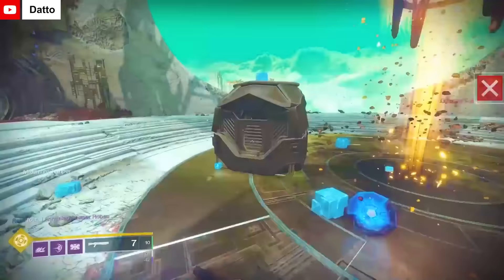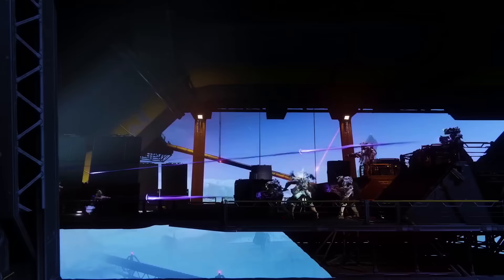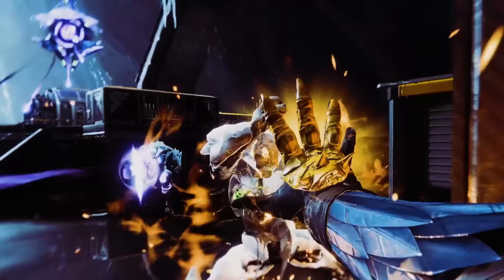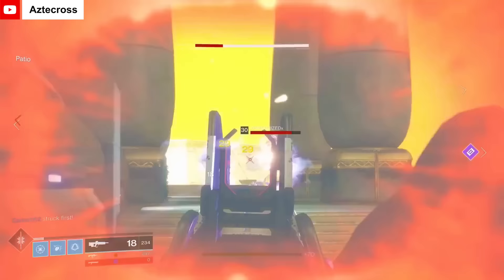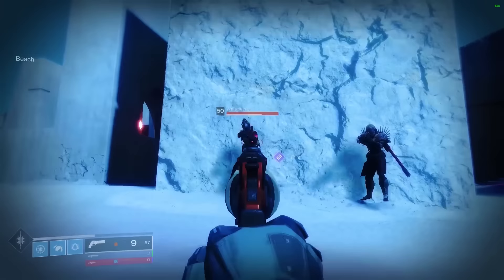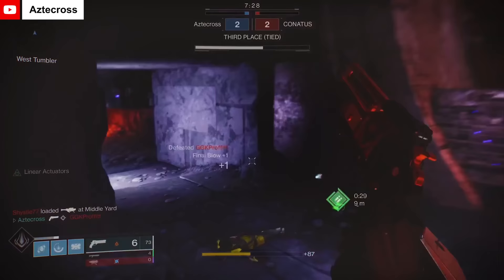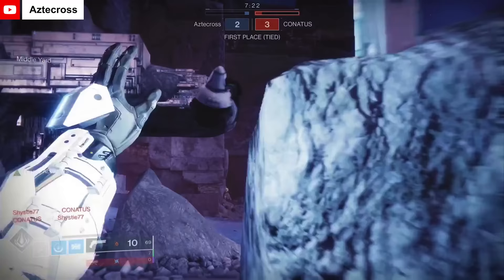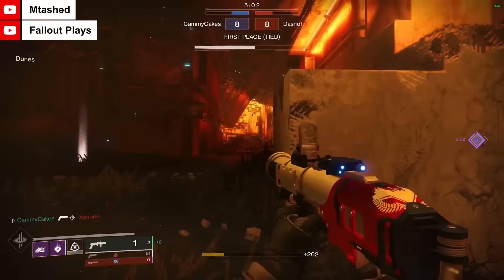Back in Season 3, Bungie introduced us to a new concept: Pinnacle weapons. These were static weapons that came as the rewards for intense, lengthy quests. Pinnacle weapons were the precursors to the ritual weapons, but significantly stronger. They each had a unique perk that could not be found on any other weapon in the game, effectively making them legendary weapons with exotic perks. The first few of them were mostly geared to PvP players including the Redrix Claymore, Luna's Howl, and Not Forgotten. In Season 5 with the Black Armory, Pinnacle weapons were expanded to include one for each of the three core playlists: Strikes, Gambit, and Crucible.